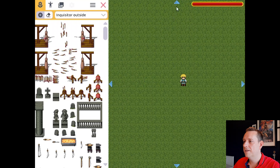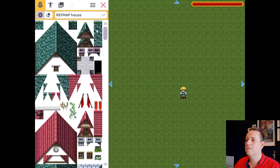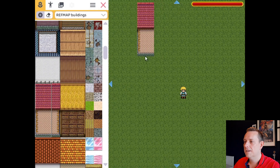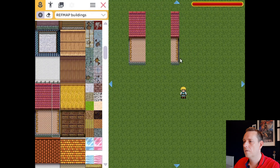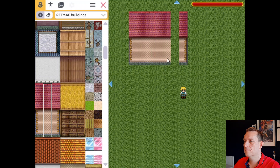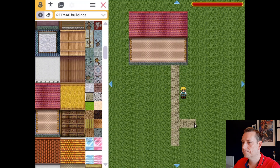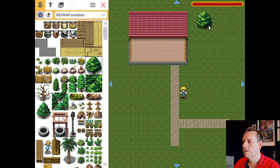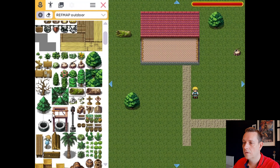Let's start and create our first scene — we're going to make a farmer's house. Let's add a house here and make it this big. Then let's build a little road in front of it, and then we can start decorating: add a few bushes, a little trunk. You can just add scenery and start to make it look nice.